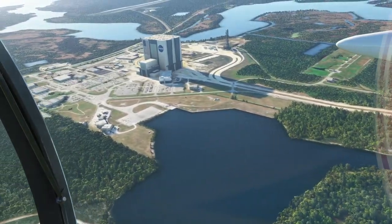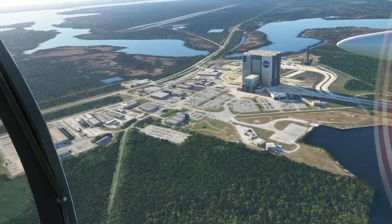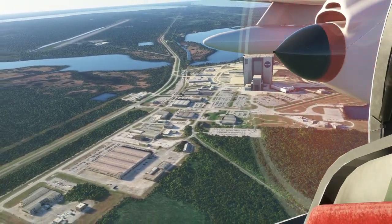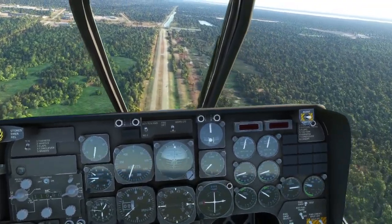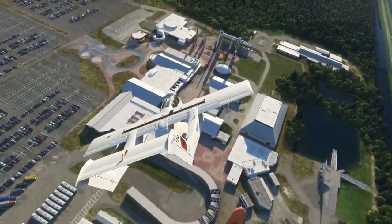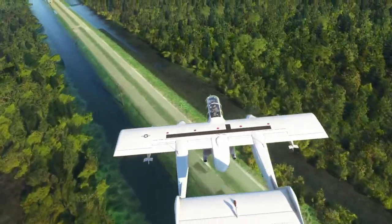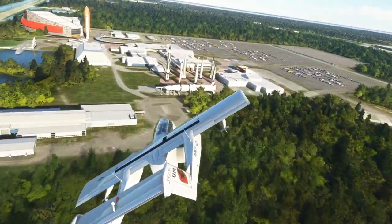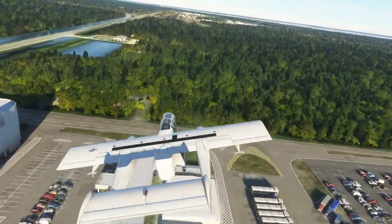You have the cockpit at the VAB — it really looks good. I might as well be flying by the VAB, it looks this good. I guess if we're going to take a look at the visitor center, I should slow down a bit. Oh, there's the rocket garden. There it is — the Saturn 1B is right there. Just checking. Alright, all looking very good.